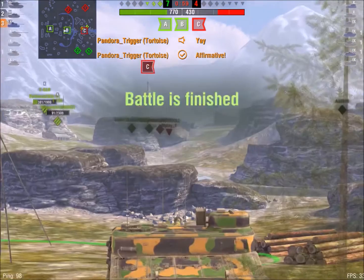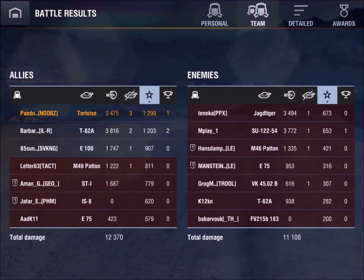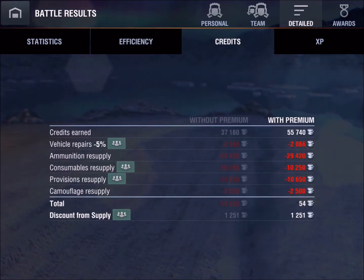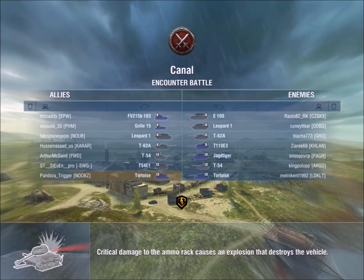3.4k damage, 54 credit profit — I did use a lot of APCR and took three bounced shots. The next two games were recorded consecutively, one after another. I wanted to give a better overall impression of the tank.